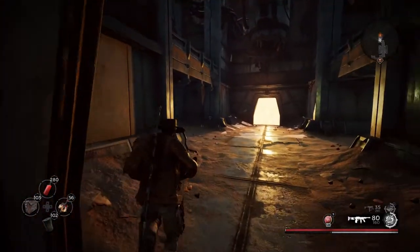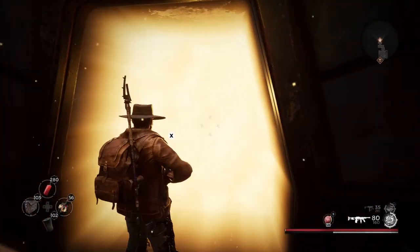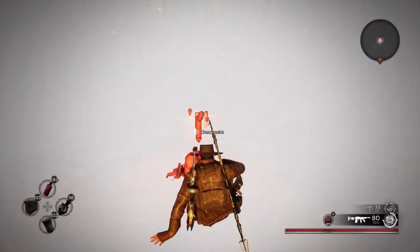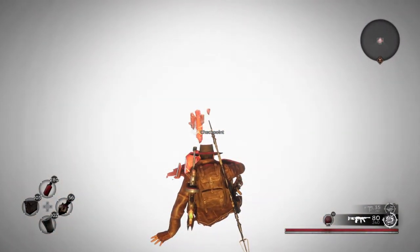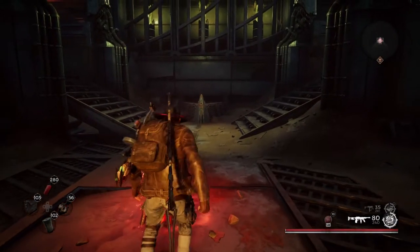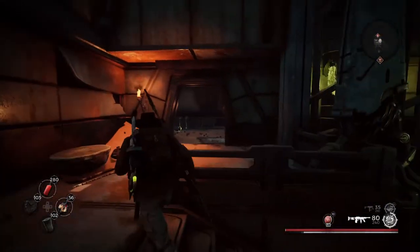It looks like we've gone through this entire dungeon, so let's go ahead and go into the Stalker's Den and continue. As you can see on the top left, we're now at the Stalker's Den — this is the location where you find Maul. The reason why I say you have to do something a certain way — I'll show you right now.